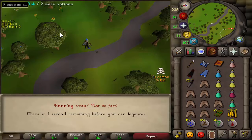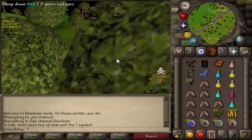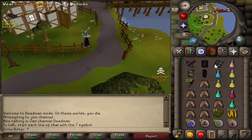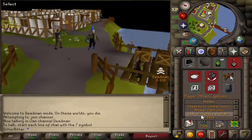Welcome back to another deadman mode video. This is day 3, and with our cap we decided to get 73 magic and 70 range. 70 range means we can now use black d-hide with our rune crossbow and hit a little bit better. We will be using diamond bolts E eventually as well, and 73 mage allows us to pot to fire wave. With the next cap we can get 79 magic, which will allow us to use entangles, giving us 15-second freezes.